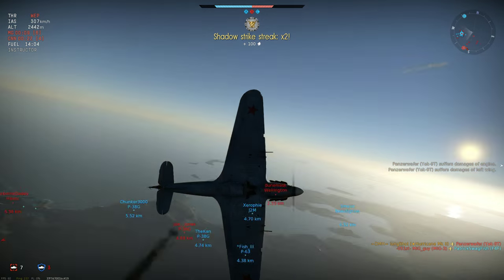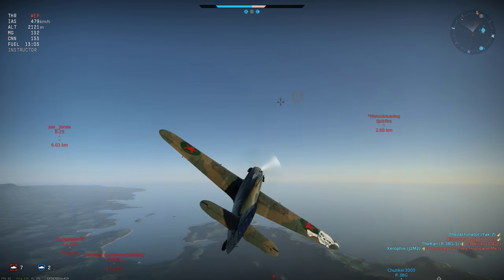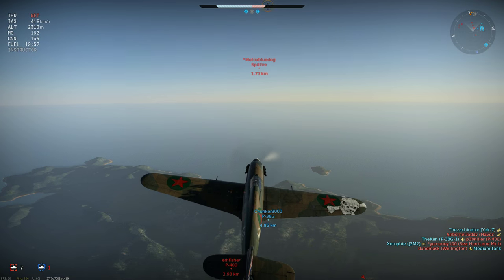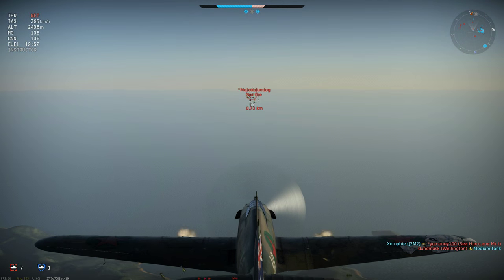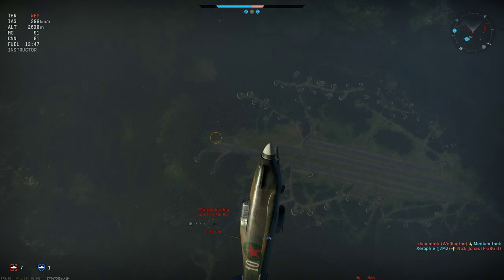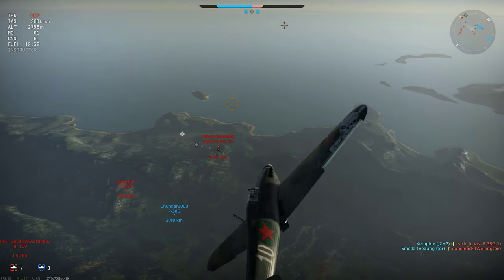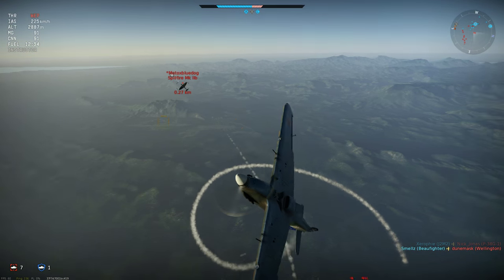Now I have the Spitfire B pilot climbing up for revenge in a Firefly, but in the distance there's a much more significant threat — Motok's Blue Dog side-climbing in a Spitfire 2B. It wasn't long before he was engaging me with an energy advantage of his own. I'm into a high yo-yo hoping to turn and drop down on him from above, but he's maintained his speed, and this is starting to look rather dangerous.